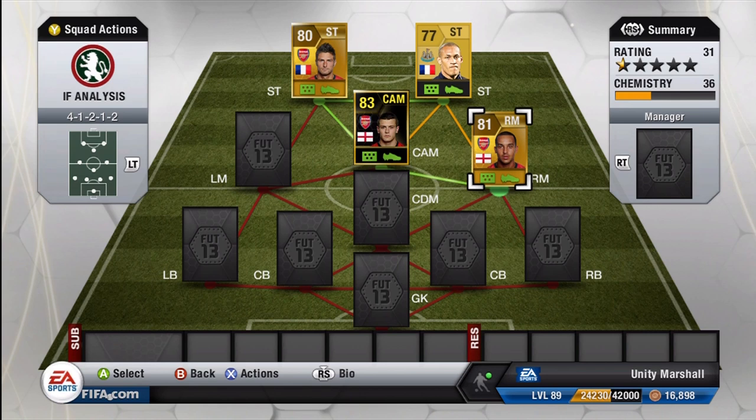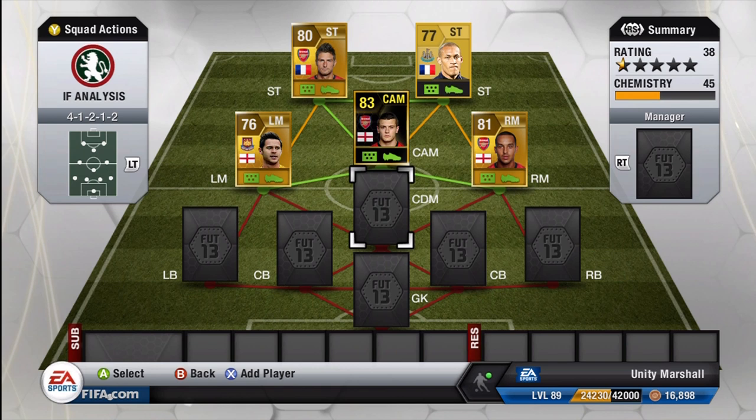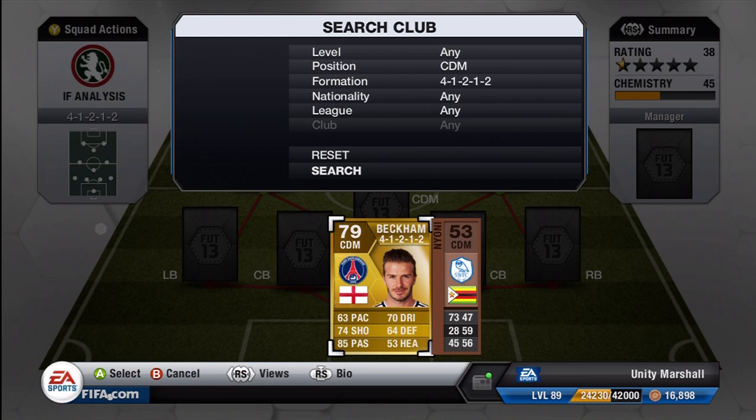We'll stick with that kind of Arsenal, England, French theme throughout this team. Walcott is on the right hand side — so much pace it is ridiculous — and on the left hand side he's not short of pace either is Matt Jarvis, with a 91 pace attribute. In DM we've got David Beckham, the French newcomer to PSG.